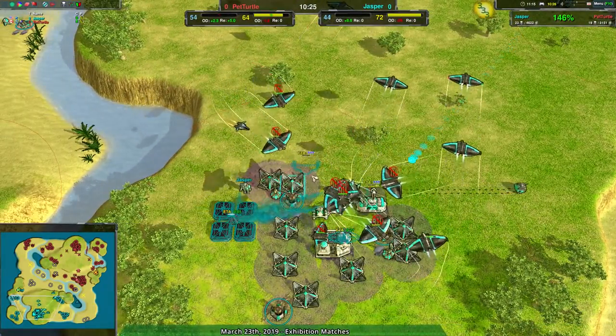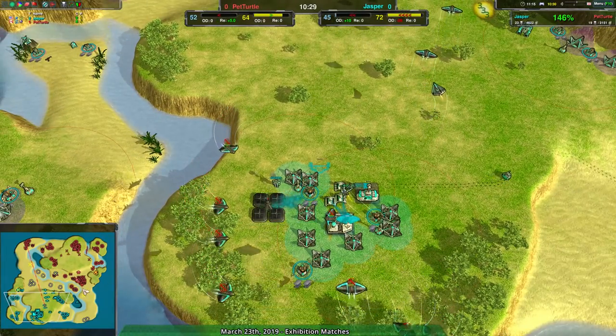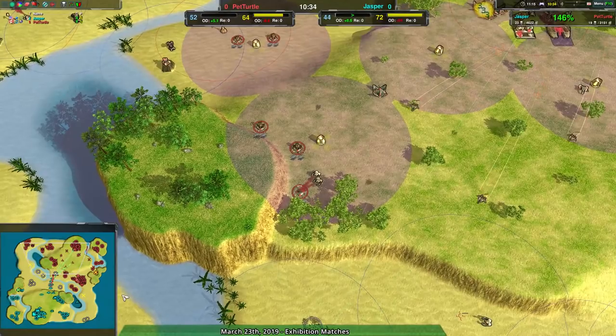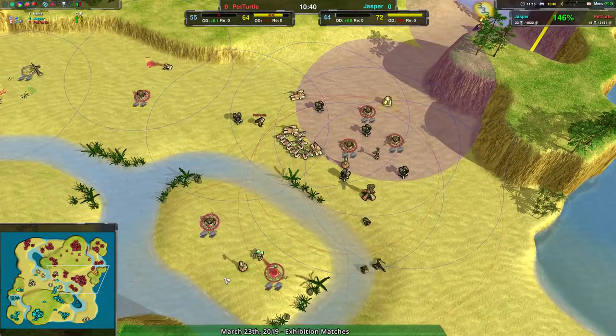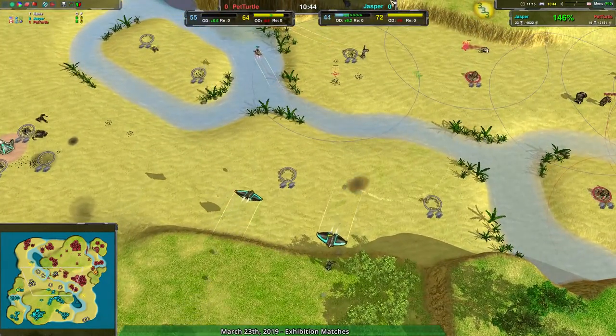I'm not really sure which patch you mean. Back to Jasper though — getting an air pad up since they're very clearly switching over to complete air, and it doesn't look like Pet Turtle has really done a whole lot to deal with that. We see a couple of Hacksaws but no Razors, no Chainsaws — just Hacksaws all over the place, really relying on Hacksaws to get rid of these Ravens.